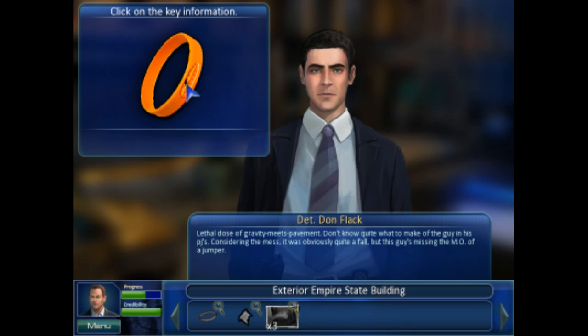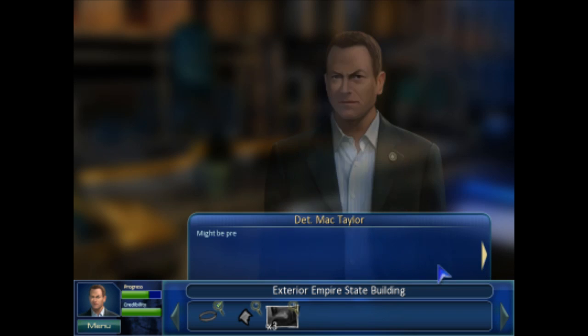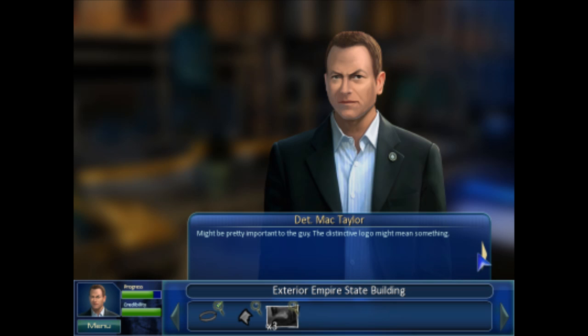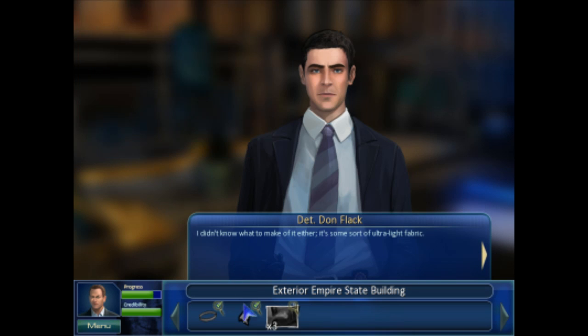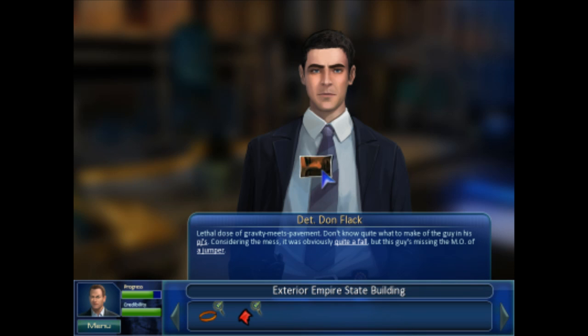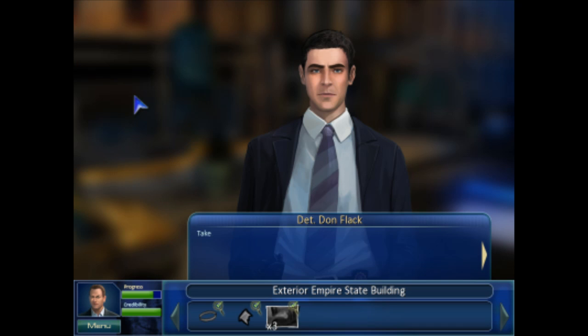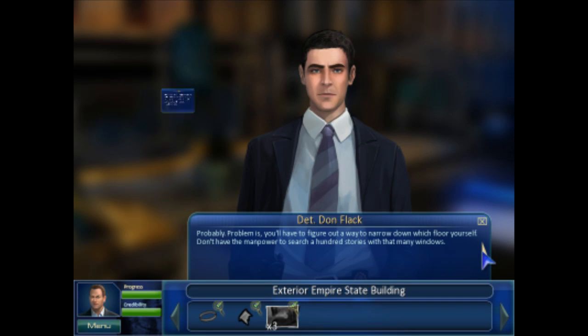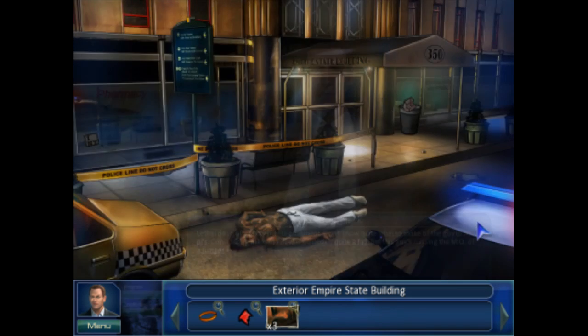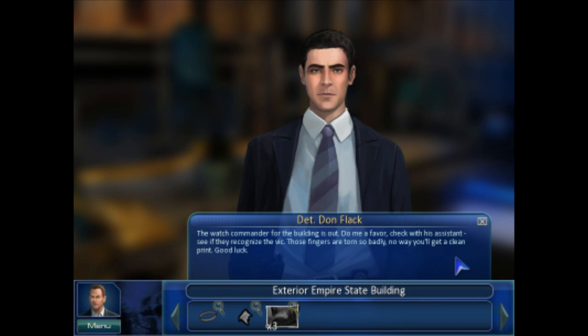What's up with that crack there? Found it right next to the body. I'd guess that he was holding it as he fell - might be pretty important to the guy. The distinctive logo might mean something. Let's talk about the fabric - it's some sort of ultralight fabric. And the photos - victim's face. Take a look at the pads of his fingers, see how they're torn? We call skin tears like that flappers. Definitely looks like he was holding on for dear life. There might be a window somewhere up there with blood stains matching those skin tears. You'll have to figure out which floor yourself - we don't have the manpower to search a hundred stories. The watch commander for the building is out - check with his assistant, see if they recognize the vic. Those fingers are torn so badly, no way you'll get a clean print. Good luck.